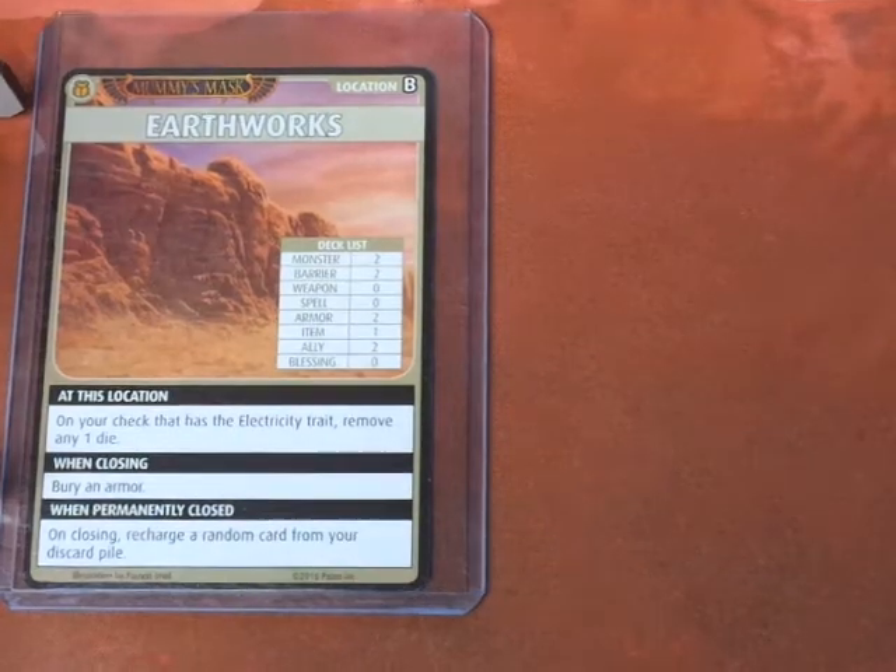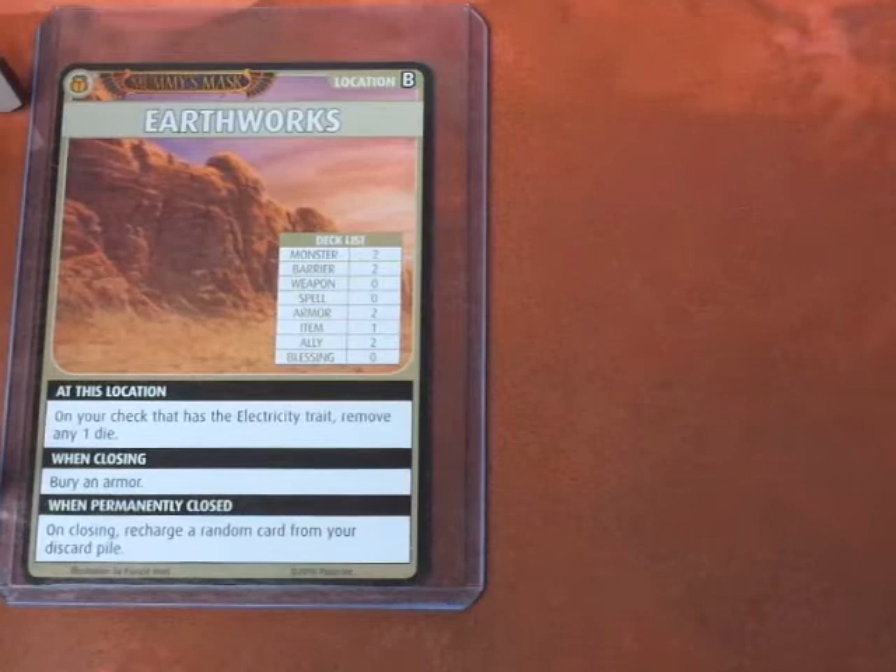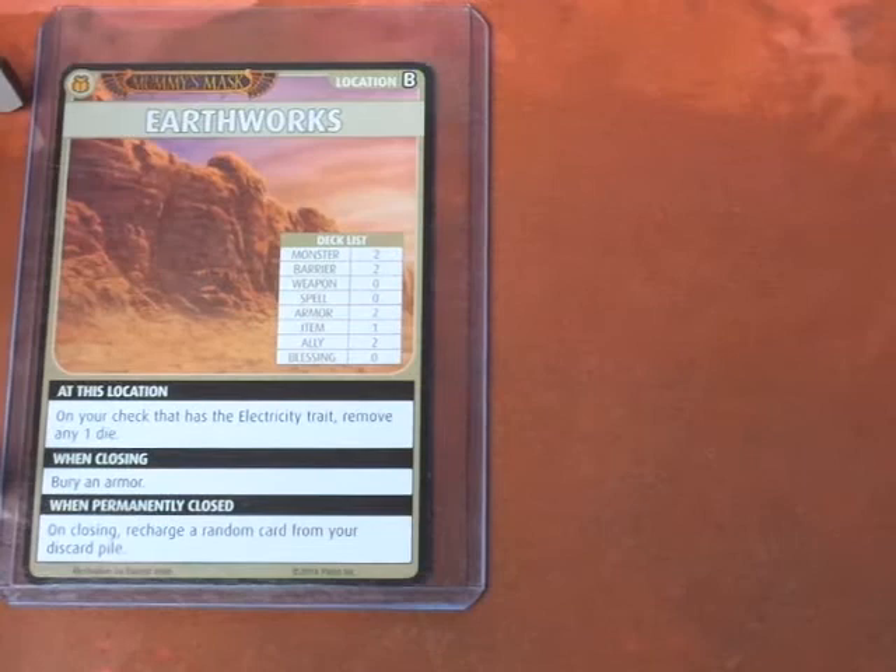Hey everyone, and welcome to another Pathfinder Adventure Card Game Scenario. We are with the character Drealm, and this is Scenario 1.3. We're over at the Earthworks location.